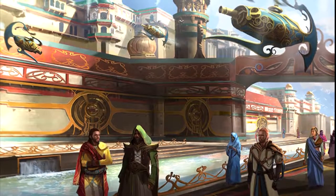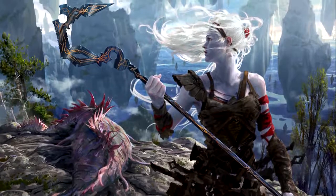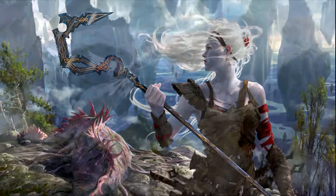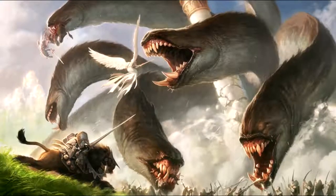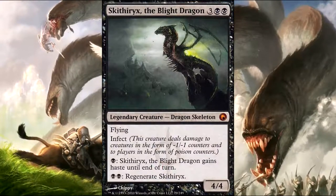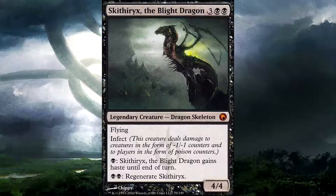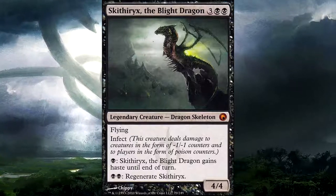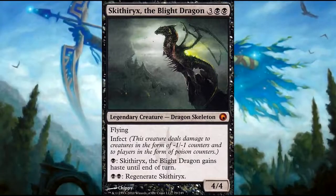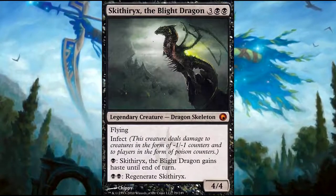Most infect creatures are under a dollar, but we're starting with the most expensive. Skithiryx, the Blight Dragon — three colorless and two black, legendary dragon skeleton with flying and infect, four-four. You can pay one black to give it haste and two black to regenerate it. You're usually not casting this unless you can give it haste the same turn and attack immediately — so they have a four-four flyer coming at them. With free or cheap pump spells on top, he's very dangerous.